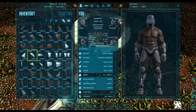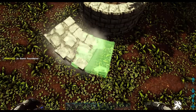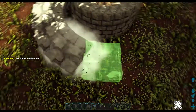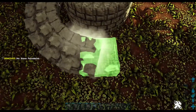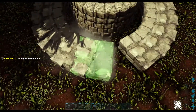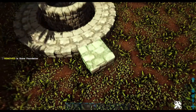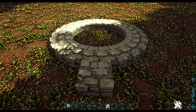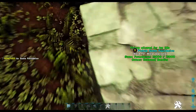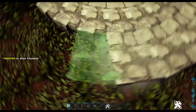Next take your stone square foundations and snap them to the pillar snap points creating a circle. Actually let's make it a bit wider — snap some more stone foundations onto the end of each of the ones you just placed down and we'll make it a bigger circle.